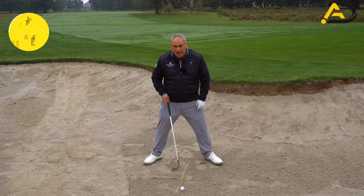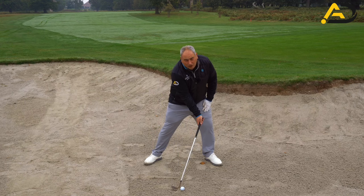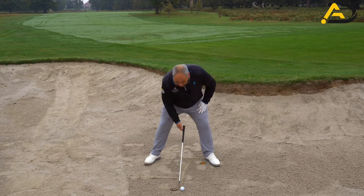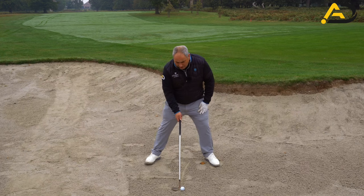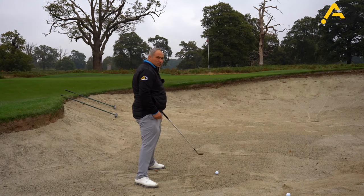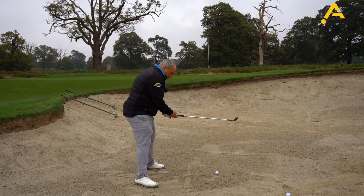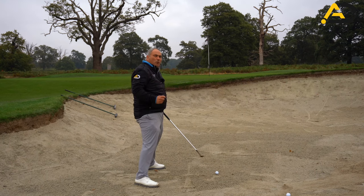Tip number three is handle position. Too many golfers have the handle forward in the bunker. You want the handle behind the golf ball, in line with the ball position. Take your grip after you open the club face — pointing roughly 30 to 40 degrees to the right of the target — then regrip so the face stays open. With hands lower and that much loft in the face, the ball will not spin to the right if you execute it correctly.